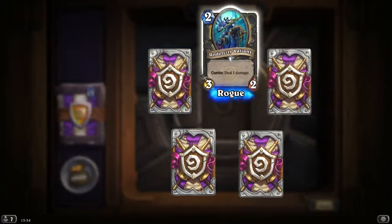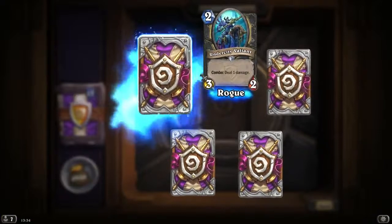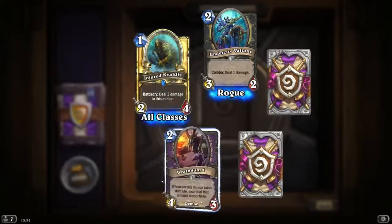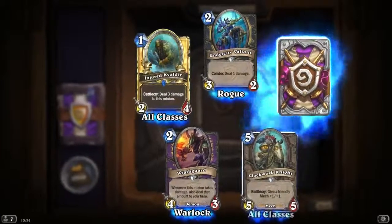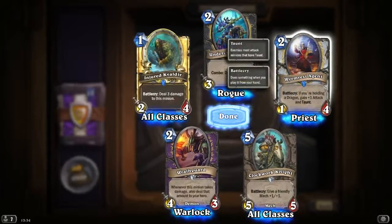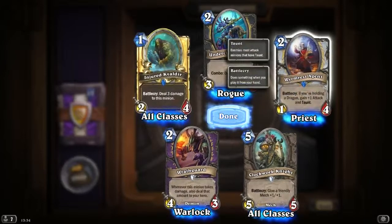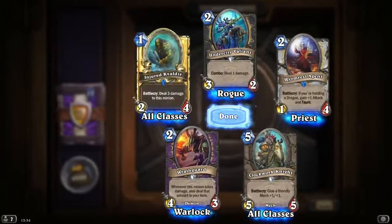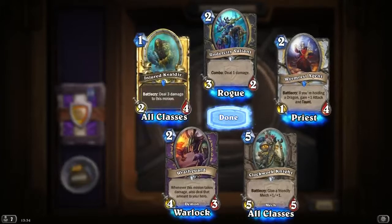Under City Valiant: 2 mana, 3/2, Combo — deal 1 damage. A Golden Injured Blademaster — very nice. And Virmus Agent: Battlecry if you're holding a Dragon — gain plus 1 attack and Taunt. 2 mana, 2/5 with Taunt. Looks quite nice.